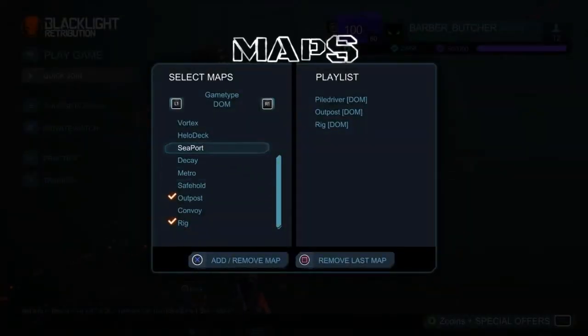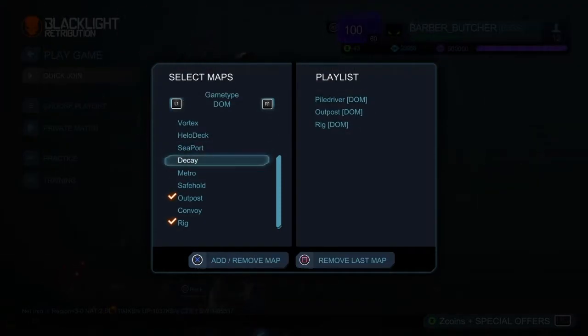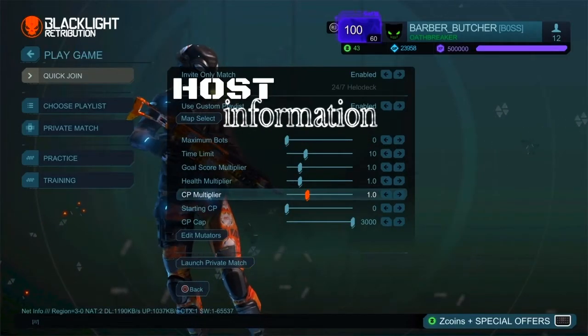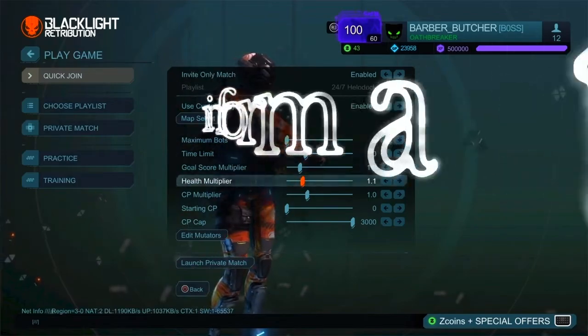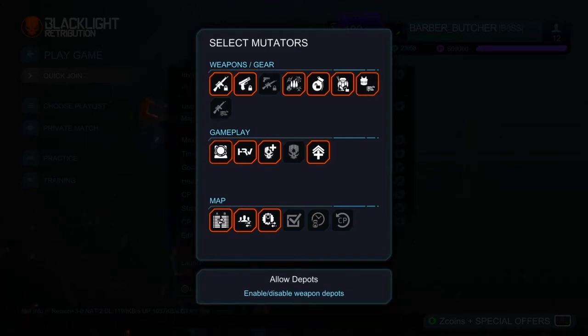So, these are our three maps: Piledriver, Outpost, and Reek. We let everyone decide — I did a vote, people voted. People are still complaining about Piledriver, but those are the maps. The rest of the setup is gonna look like this: health multiplier set to 1.1, armor is gonna be cosmetic — so that means 220 health. Veebos are disabled, and force radio. That's the setup for the host.